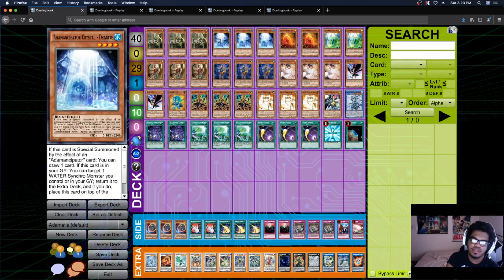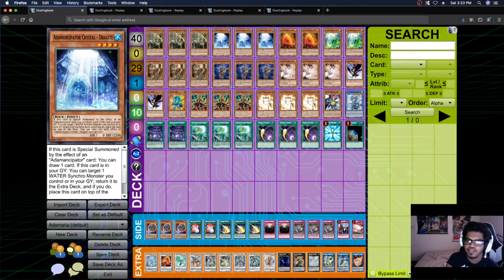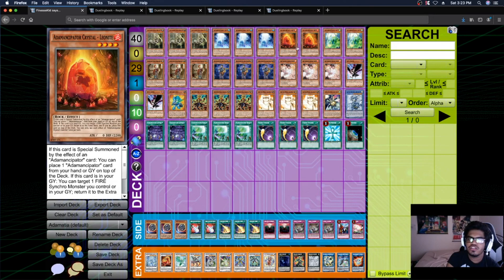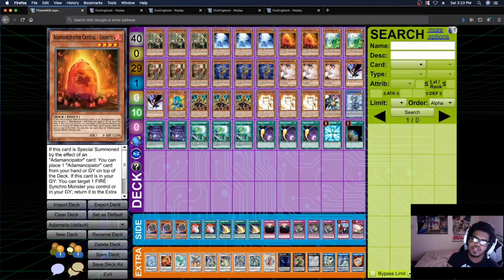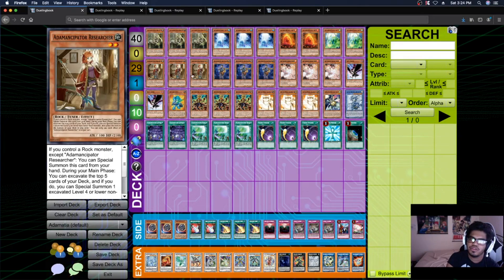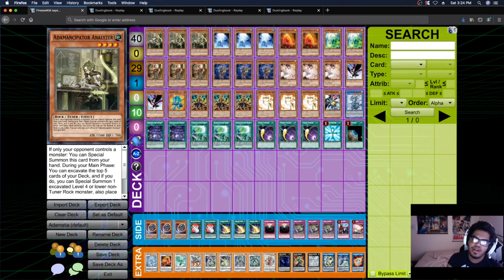We play three Analyzer, three Dragite, two Leonite, and two Reptite. Reptite is the worst of the two. Dragite is the best one because it's your starter for the combo if you don't open a miner. Leonite and Reptite are your extender cards. That's what you want to hit off your Researchers and Seekers. For the crystals, I think seven is the correct number. Three Researcher and three Seeker because we want to maximize our miners. Three Analyzer even though it's the worst of the three, you want to maximize miners because the deck can generally put up a board from a miner alone.